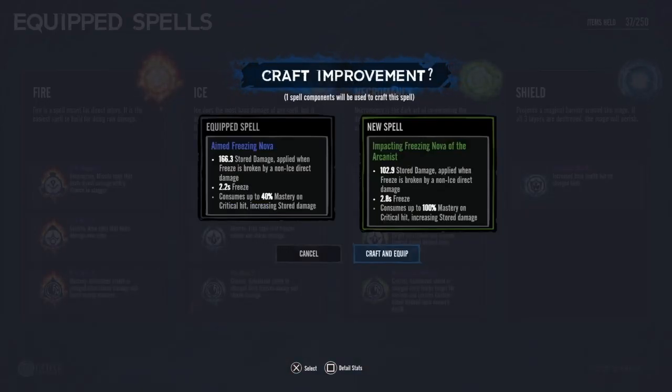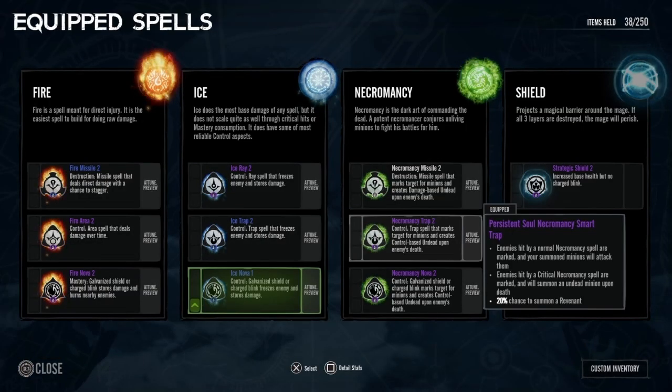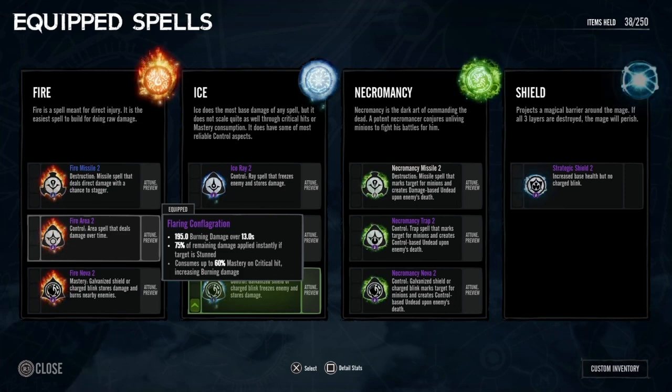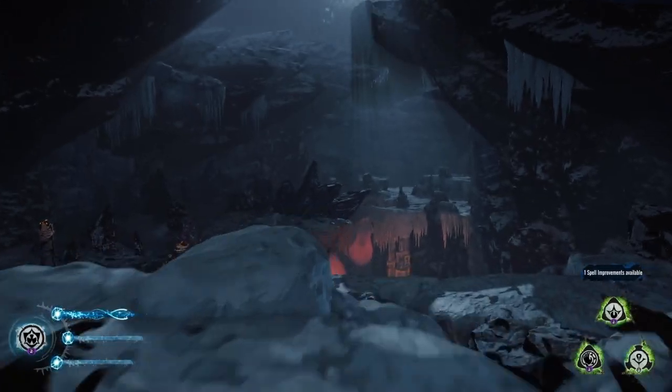When I click on it, see how it says Equipped spell, new spell — I'm not going to do it because the new spell actually downgrades. Sometimes it'll upgrade, it just depends. But sometimes you might want to just craft it and do it so you can get it to upgrade again. It's pretty complex, it really is.